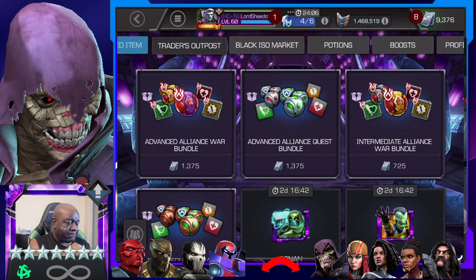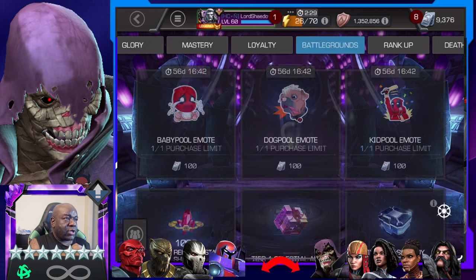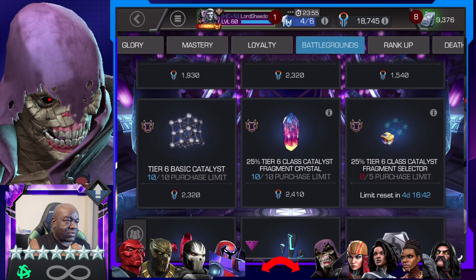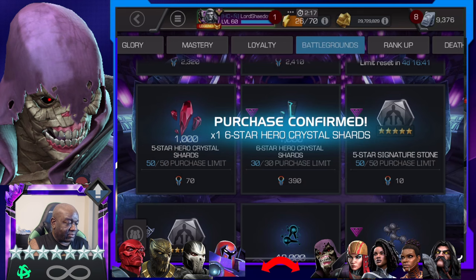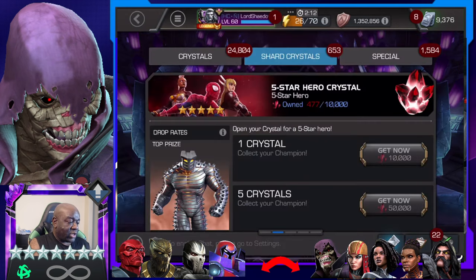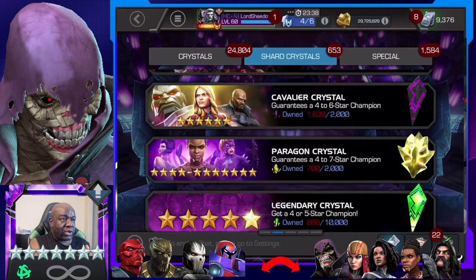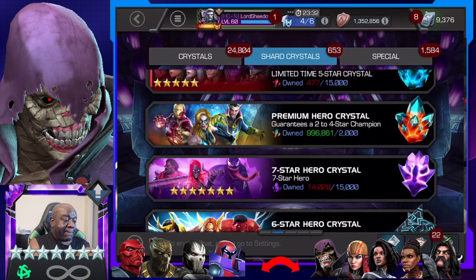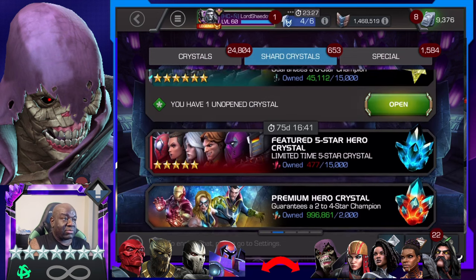Let's go here and grab one of these — that's all we need. Now we can open up some of these featured. We're pretty much hunting for Serpent as a six star, because as a six star he's worth more to me than my rank two unawakened seven star at this point.